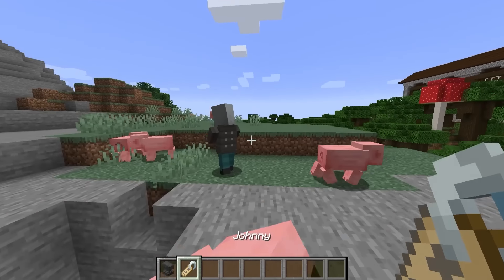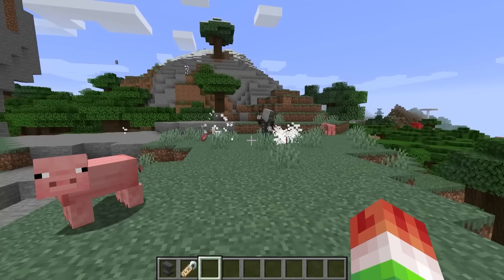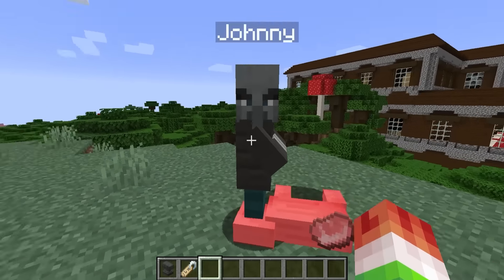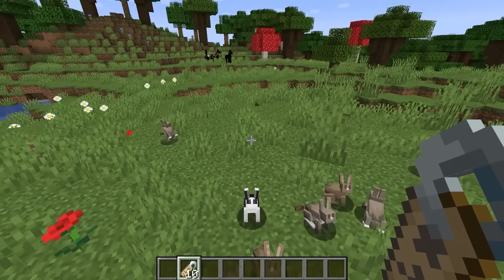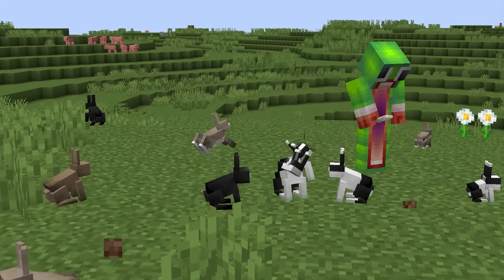I know this one works because I tested it the other day, and you just have to change this dude's name to Johnny and he goes berserk. Let's get out of here before he decides to hate us. The last name tag is called Toast — let's see what it does. Now I got to say these rabbits are kind of cute. I think I'll give each one a makeover.